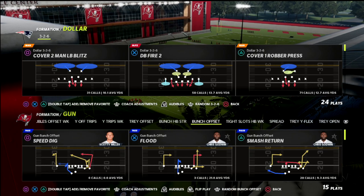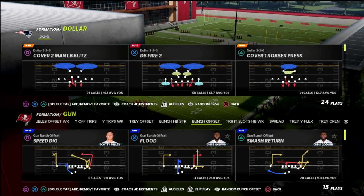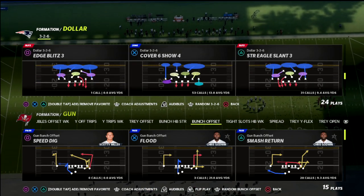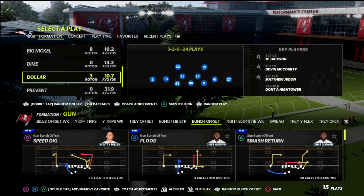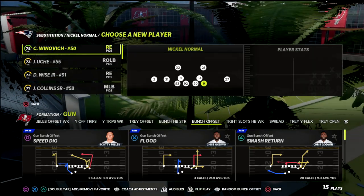I wanted to do a video today discussing the cover six. This is the only match coverage you'll find in the dollar three-two-six — it's awesome, actually the only match coverage you'll find in a lot of formations. There's not a cover four quarters, there's not a cover four palms, there's only a cover six. So I wanted to jump back over to the nickel normal.